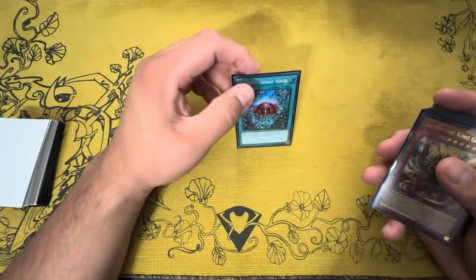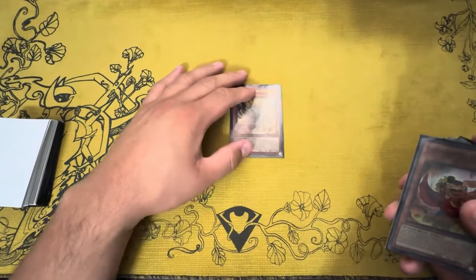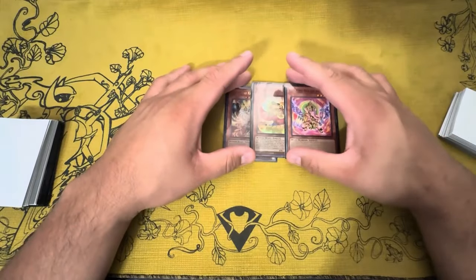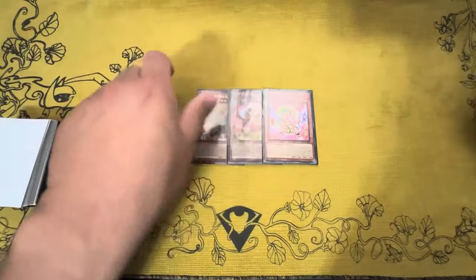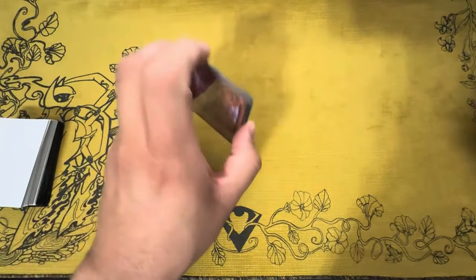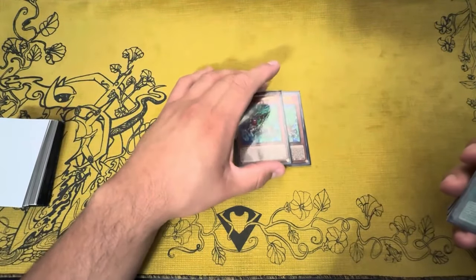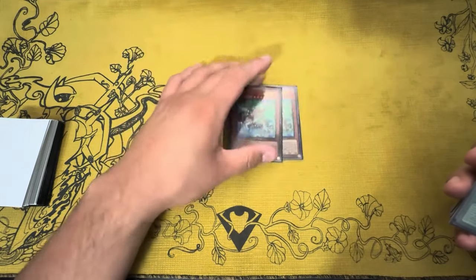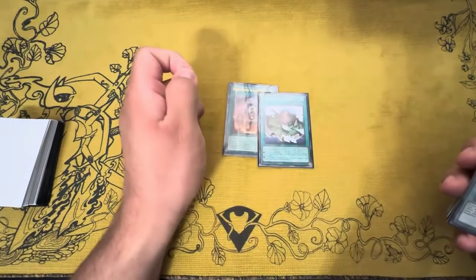On to the Fire King stuff — we play one Garunix, one Poplar, and one Arvada. These cards are absolutely insane and necessary; pure just got significantly weaker with the recent ban list, so playing the Fire King package is now essential. We play two Kirin — a phenomenal card. I wouldn't recommend more than two; I also wouldn't recommend less than two. For spells we play one Sanctuary and one Island.